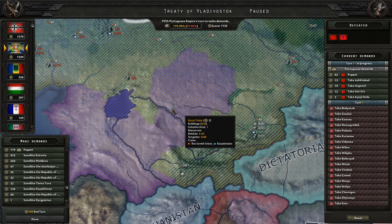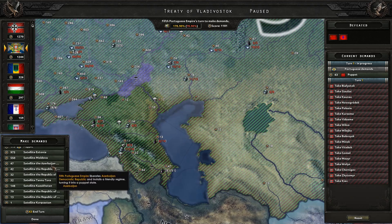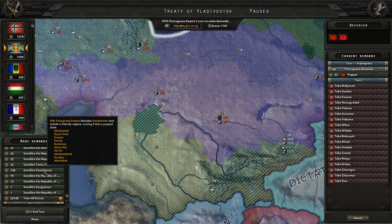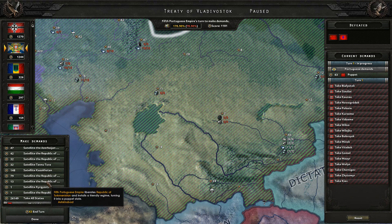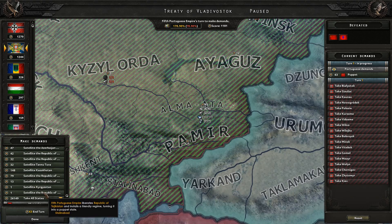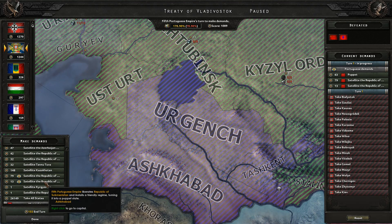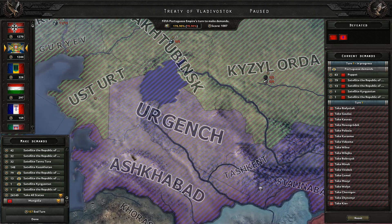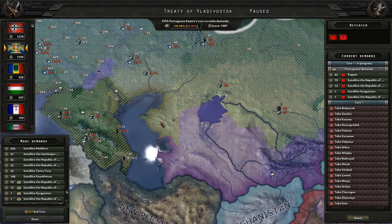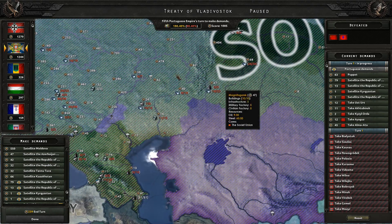Let me just see what provinces they'd get if we satellite them. Obviously Azerbaijan is over there — we're not going to do that. There's Armenia, Georgia, Kazakhstan — they would get all this territory, and that's not how I want that to look. We could do Uzbekistan and Kyrgyzstan as puppets, but that's not the resources we need. Kazakhstan has the steel, so we won't be satelliting them. What we'll do is satellite the rest of these powers here as free puppet countries and take the northern territory for ourselves.